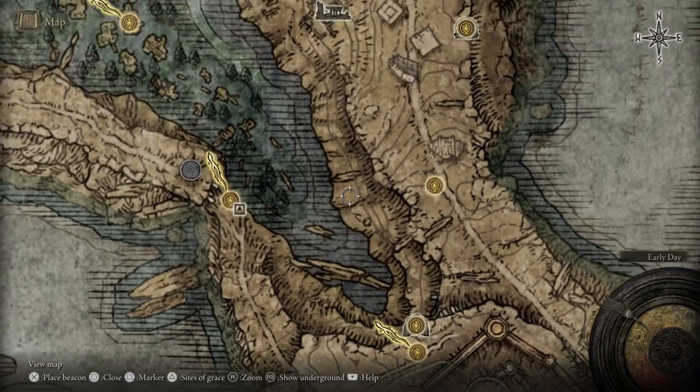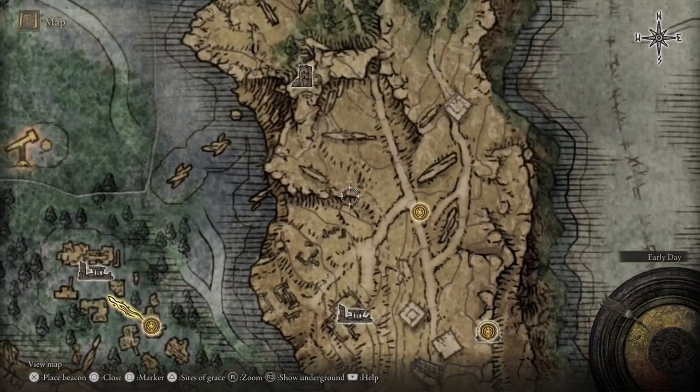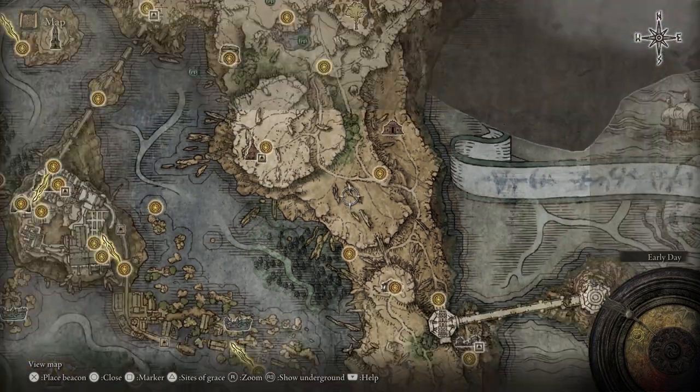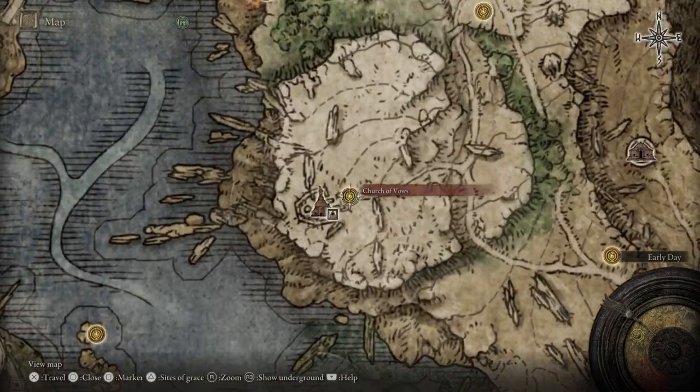Let's go ahead and go over to the Church of Vows. We're going to turn in some scrolls. Real quick, before you go to the Church of Vows, make sure that it is not nighttime. If it's nighttime when you go there, you can very well be invaded by an NPC, and they're quite tough at this level. So make sure it is during the day.